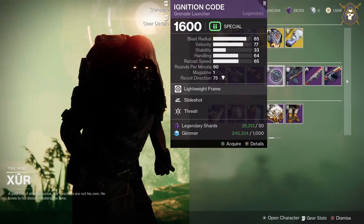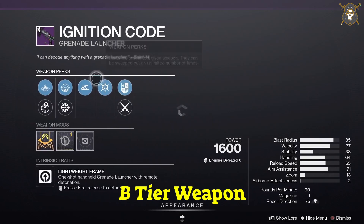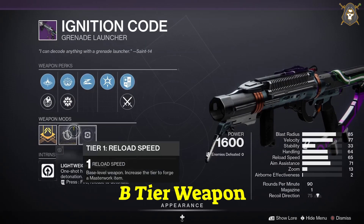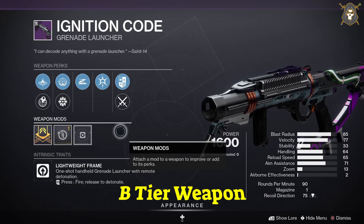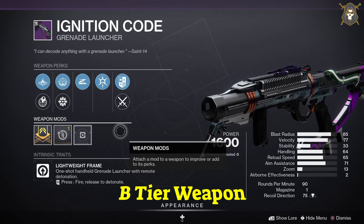He's got the Ignition Code grenade launcher. In the first column you want Hard Launch, in the second column Disorienting Grenades, Slideshot in the third column, Freehand Grip in the fourth column, and Velocity masterwork.